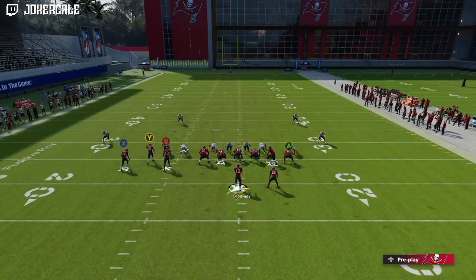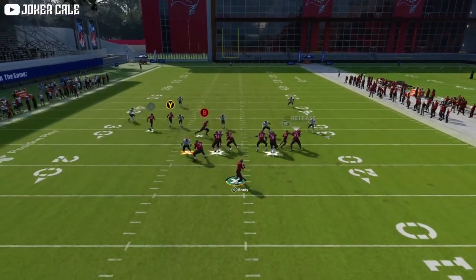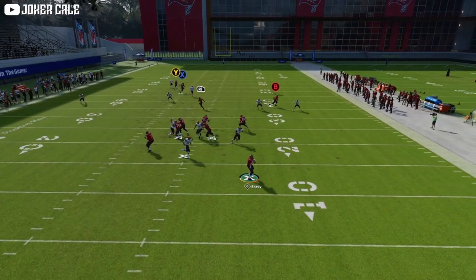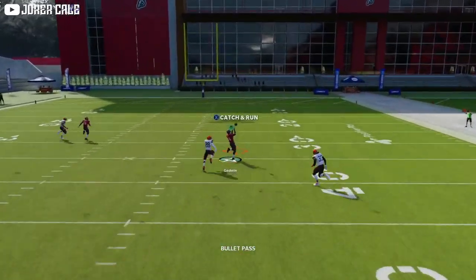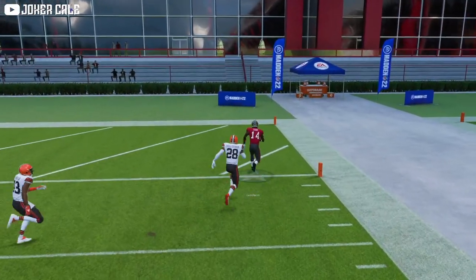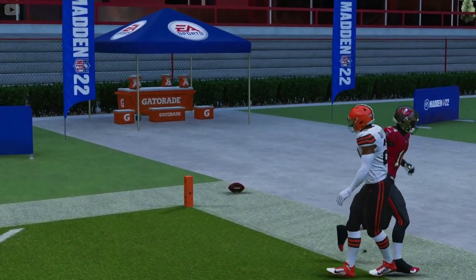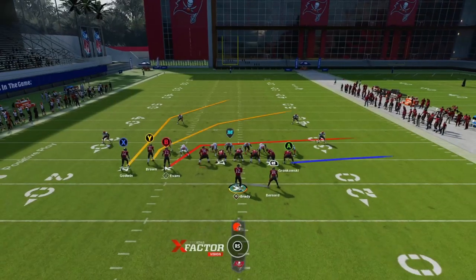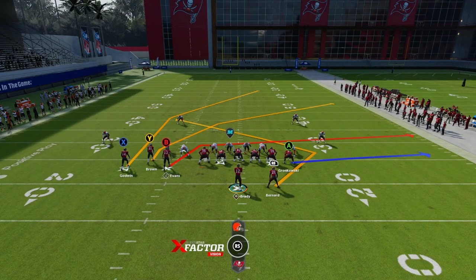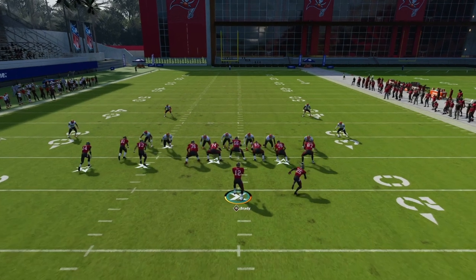One more time: slant Mike Evans, delay fade, and angle route the running back. This is in the Bunch Tight End formation and it is PA Boot Over. You're going to want to pass lead it over the top of the deep half. This is Cover Two so the middle of the field is going to be open. If they do run Cover Three, the deep half will not guard it — it will just step down, usually to guard the angle route.